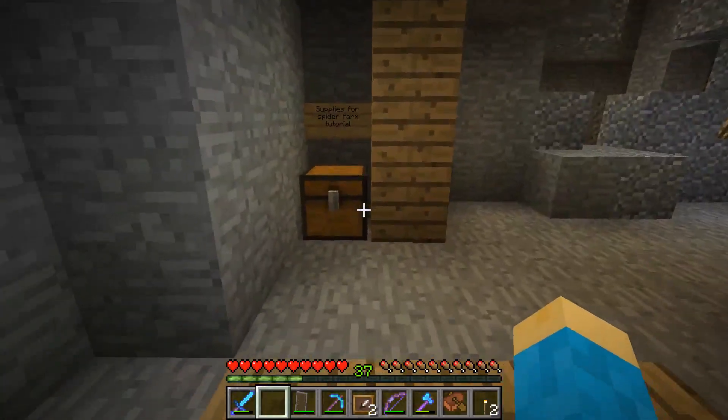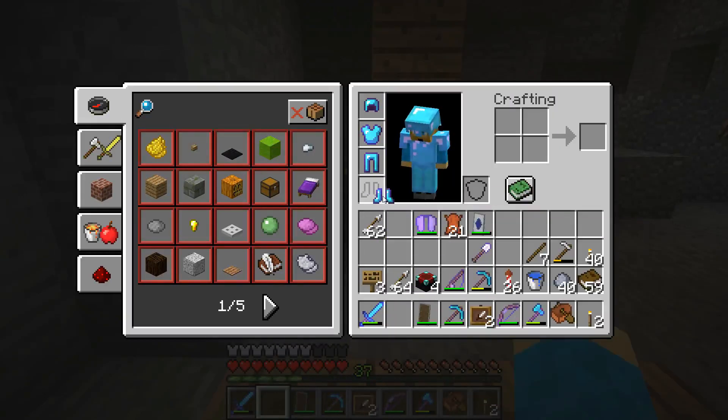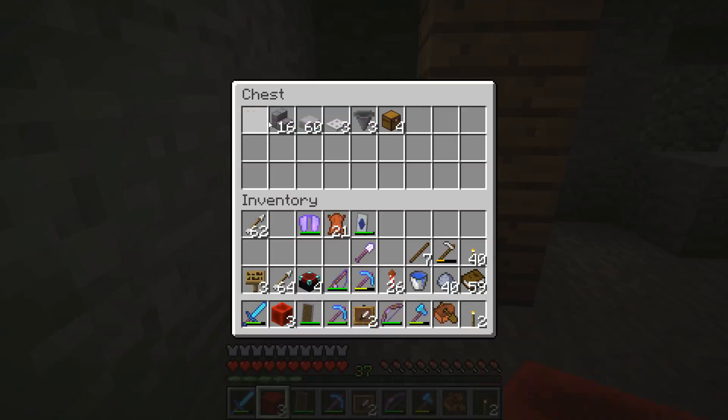First thing I'm going to do is go ahead and put on a little bit of armor, because from time to time these cave spiders might jump at you and they will poison you, so I don't want that. I'm going to grab a few supplies: a few blocks of redstone, some stairs, slabs, iron trapdoors, hoppers, and chests.